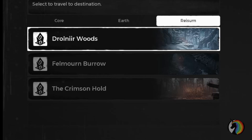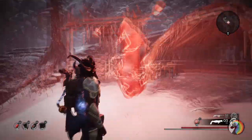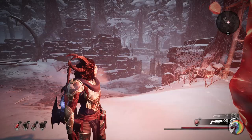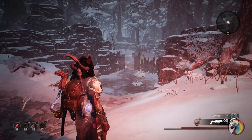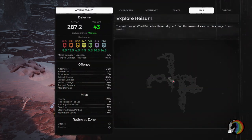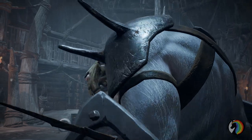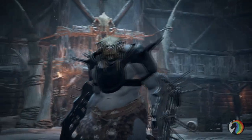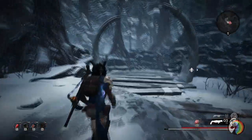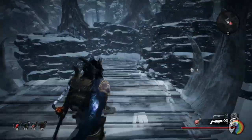To get it, you need to travel to Felmourne Burrow on Reisum, the new world in the DLC. You want to make sure you are at the Whirlstone found in the central intersection of the map — the one that has a double door you can open as a shortcut to the previous section. This central checkpoint is typically found after you defeat the first boss of the area, which for me was Obrek the Shieldwarden. From the Whirlstone you can see the double door shortcut, and then you find a wooden bridge with two giant tusks at its entrance.